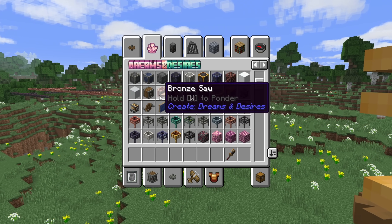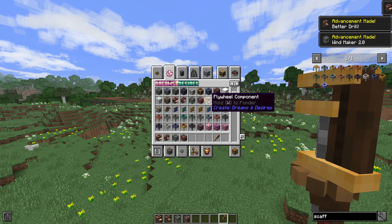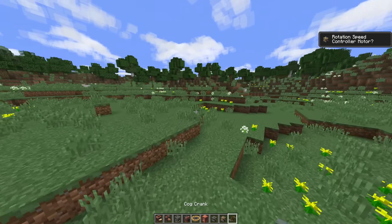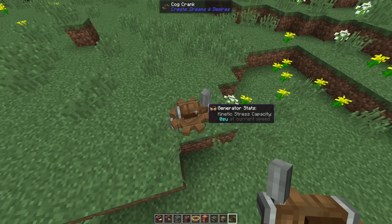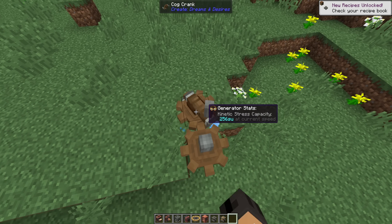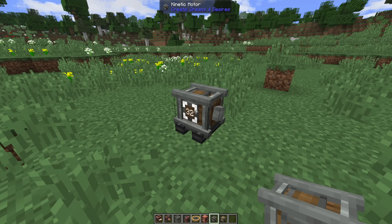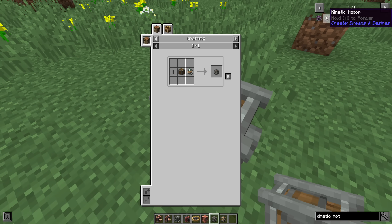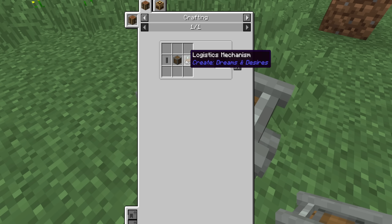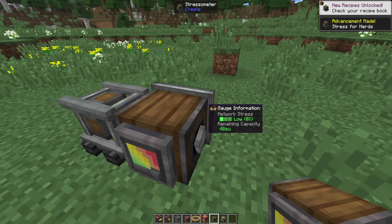Look at this — we have some bronze things: bronze saw, bronze drill, industrial fan, and a flywheel. Let's start with the cog crank — it's a crank with a cog in the center. Can we just crank the cogwheel? Yeah! Kinetic motor — it looks like a creative motor, but it's slow. So you can craft this with a shaft, a casing, and that component, and then you just get rotation. How much stress do you have? 48 stress units — that's not a lot. It overstresses with a mechanical press.